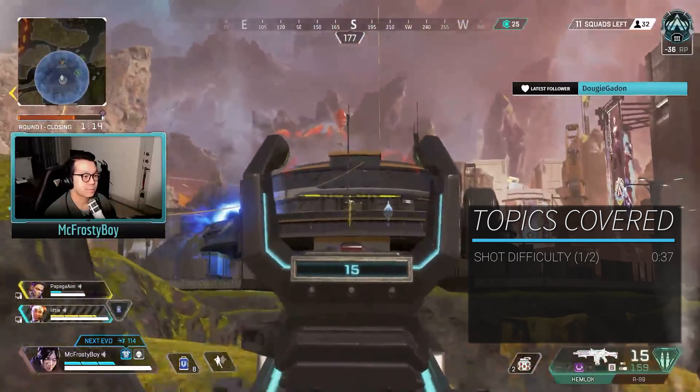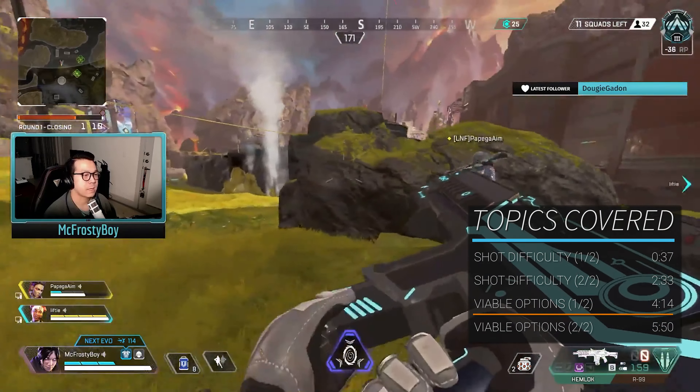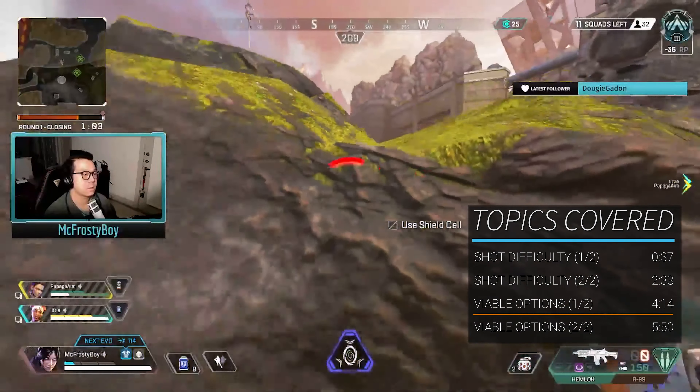The other big factor that makes something an advantage or disadvantage is how it affects the number of choices you have. In general, the more choices you have, the easier it will be for you to find a solution that will make it easier to hit shots and/or harder for the enemy to hit shots.